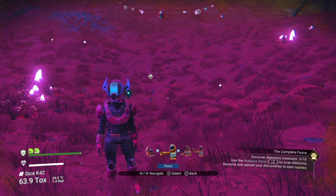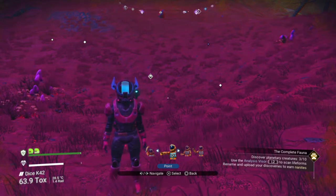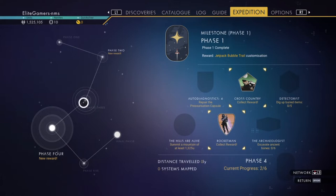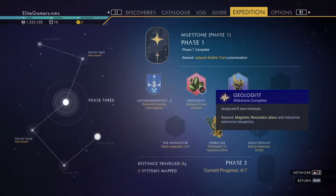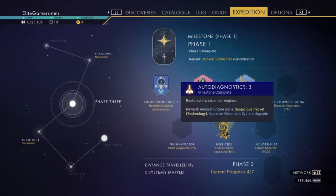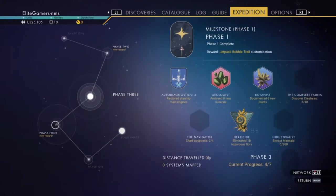Now we've got a bit further. We've got the magnetic resonators, so we could fix this. We've got everything now — you scanned all the rocks and everything, which was an absolute pain, trust me. You've unlocked this one now. What I like to do is make it easier for all the rest of the things to fit into place.